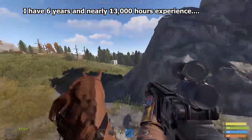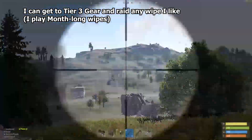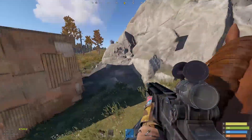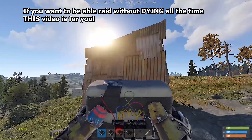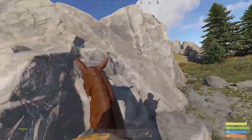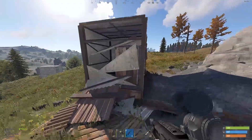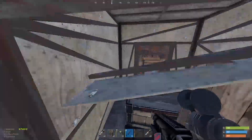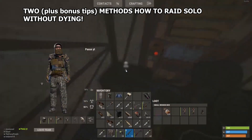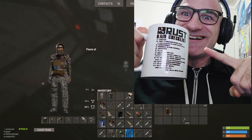I have six years of Rust experience and I'm ashamed to say it's about almost 13,000 hours now. That means I can get to Tier 3 and raid any time I like. There are lots of ways to play Rust, but if you want to get that Tier 3 gear and be out raiding, let's face it — soloing is tough. Unless you're an absolute chad, you're going to struggle, because when you raid you're going to get hijackers, people passing by, and those booms go off and the whole map comes after you. The challenge is to overcome that, and this video will show you how — I'm going to give you two methods.